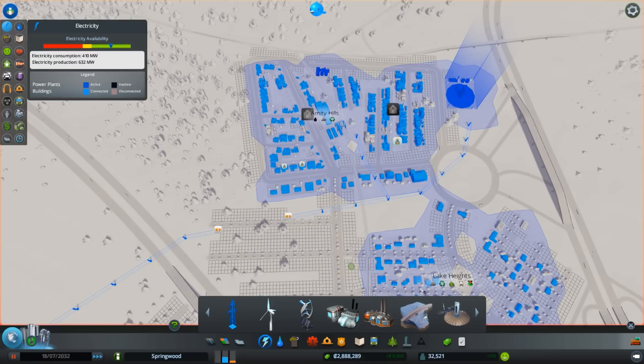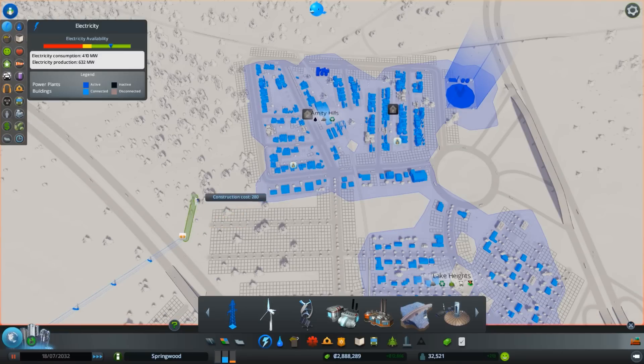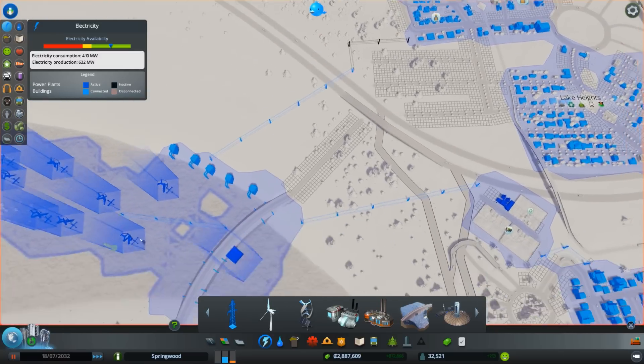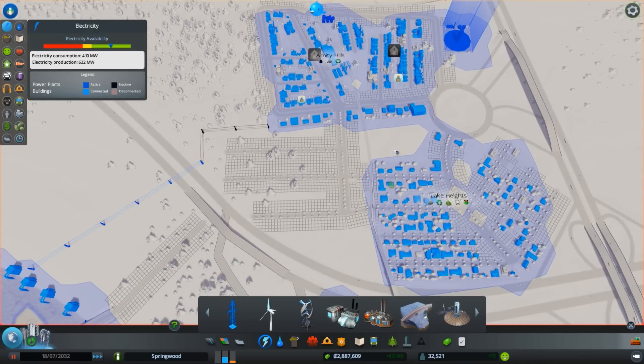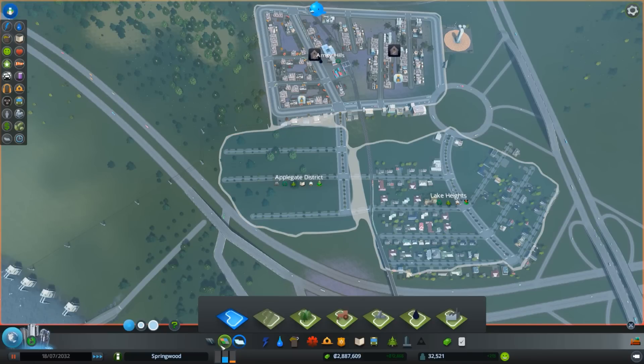Now we need to make sure our electricity line is reaching the city. We can redirect it — this temporary line can be removed now. Connect it to our main grid. Our energy production area with the dam and all. This is going to be another commercial district — let's paint that out around here.